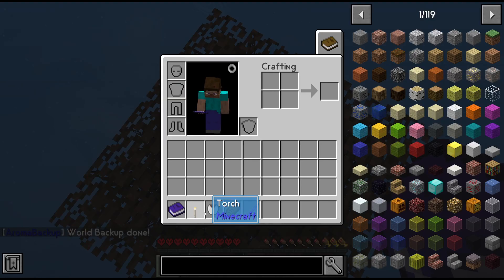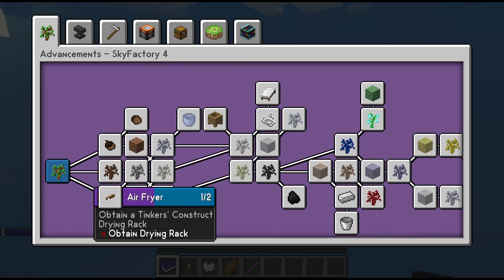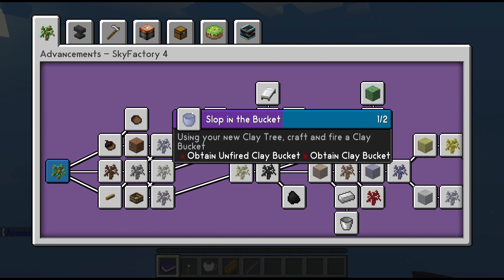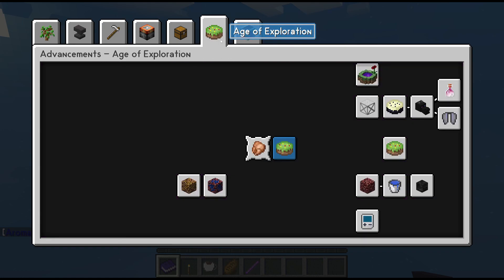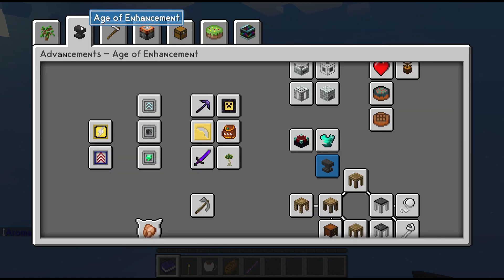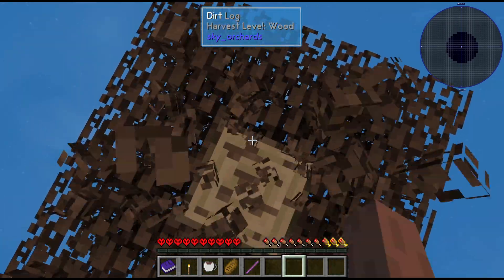So we start with Coffee, Bread, Builder's Wand, and an Advancement block — or book, I guess. This tells you how to advance: Age of All Things, Age of Enhancement. Okay, let's just get started with the tree.